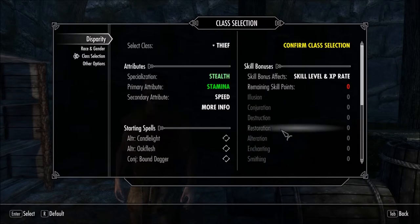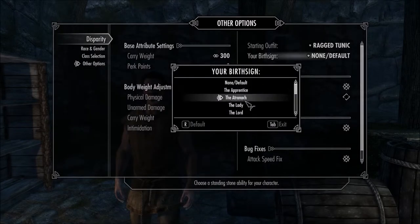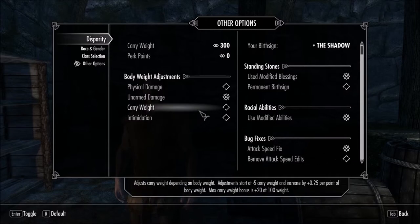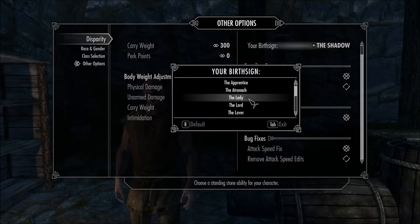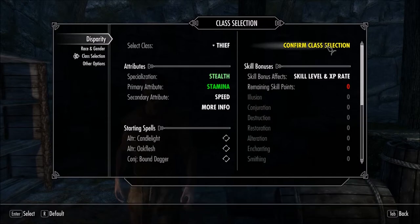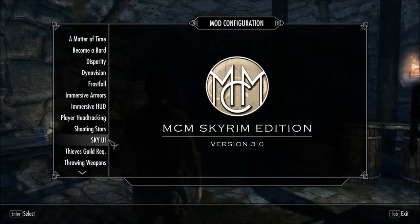The other thing about this mod is you can pick your Standing Stone or Birth Sign. In Morrowind and Oblivion, you had a Birth Sign, and in Skyrim it's the Standing Stones. I'm going to go with the Shadow for the ability to turn invisible once a day, and I'm also going to make it permanent so I can't change it. Then, just because I've got a higher level, I'm going to go ahead and throw in some perk points because you automatically got perks before. So I'm going to give one perk for each skill.